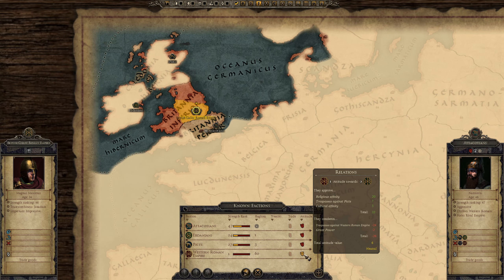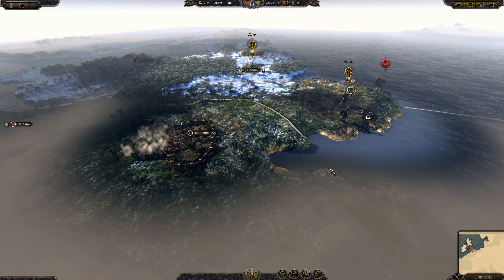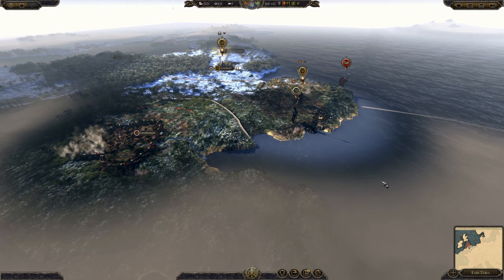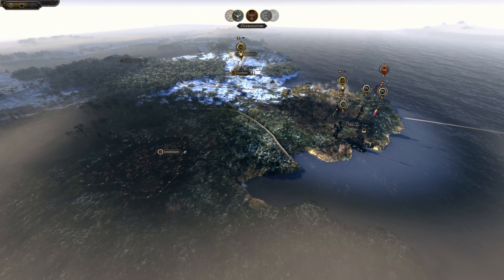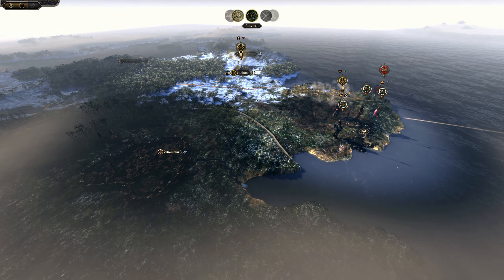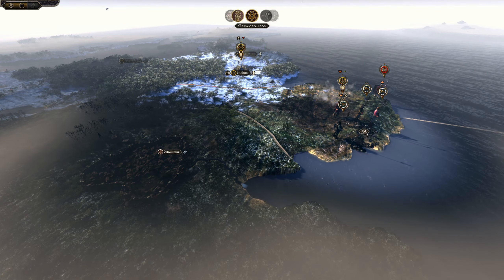Western Roman Empire's opinion of us is now only 6 because we have trespassed. The last thing I need is them to go to war with me as well. Well actually, nobody's at war with me. I thought the Picts had colonised Camulodunum there.